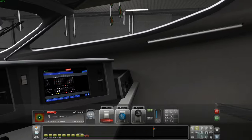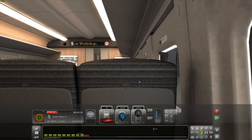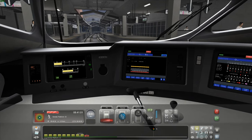Inside we've got a fully modelled interior — a fully modelled passenger cabin. You can go around and look around, which looks really nice. We'll look at this more later, but right now let's set up the train.